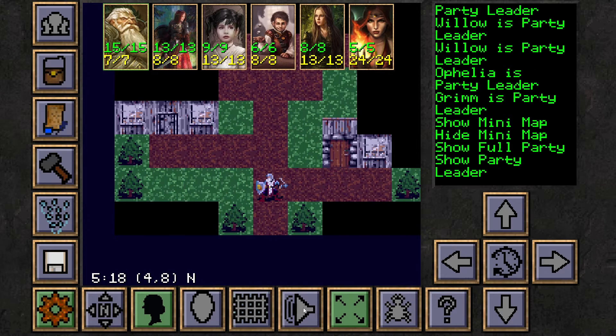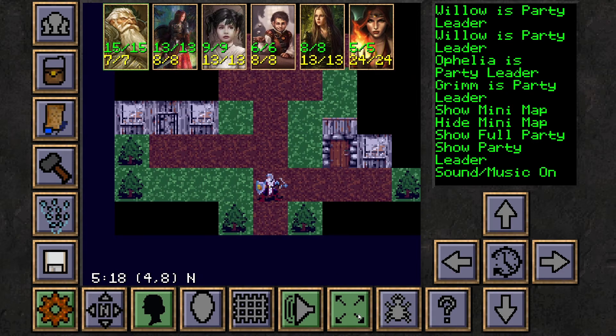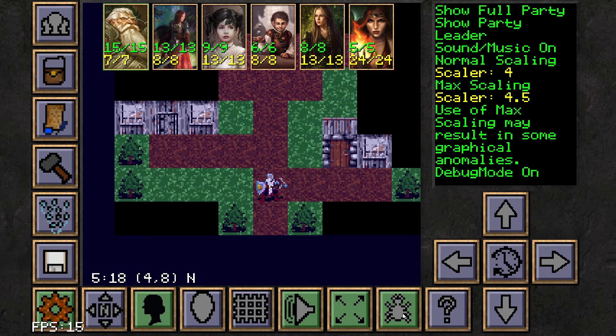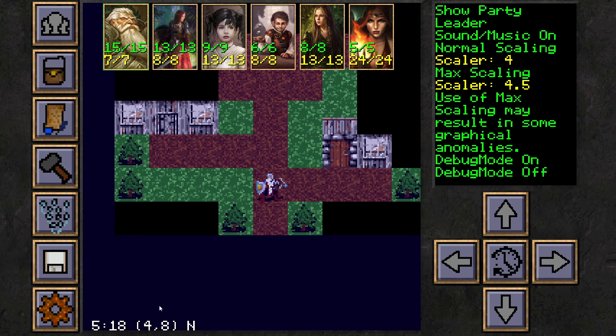The utility icon opens a submenu across the bottom of the screen, letting you toggle various displays such as the mini-map, character portraits, whether to show the whole party's icons on the screen, the grid, volume, full screen or bordered, a debug mode, and a general help icon that lets you mouse over things for assistance.